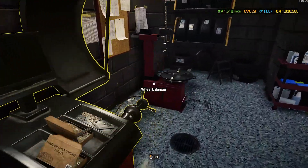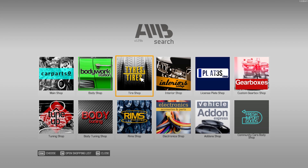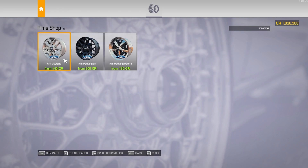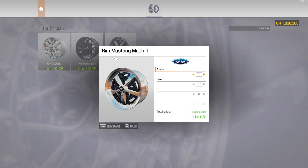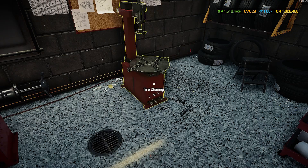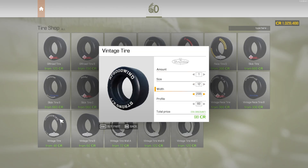Let's see how these look — what's the size, 225/60/15? Okay, so we just do Ford Mustang. I got the original and the GT rims — the GT rims are way better than the original but this is what I was referring to. 15s, four of them. I'm gonna give it a 10 offset to break them out a little bit, and it was 225 by 60. Vintage race tires, 225 by 60, four of these — awesome.